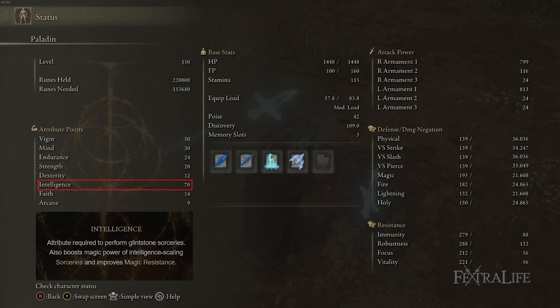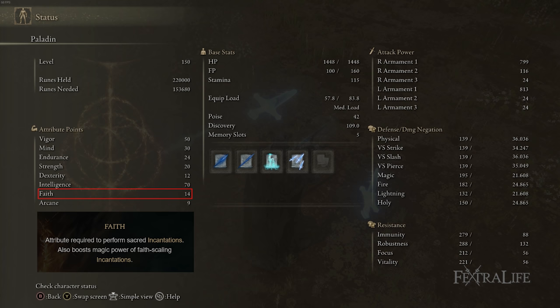14 Faith and 9 Arcane are just there because those are what my class starts with. If you're playing a different class that doesn't have these, you'll probably have a better stat spread. You can go up to 80 Intelligence if you want — I probably wouldn't go much higher than that.